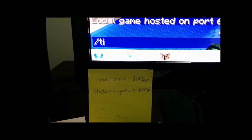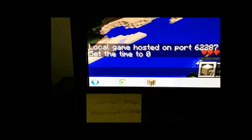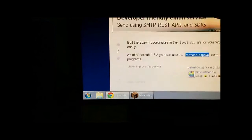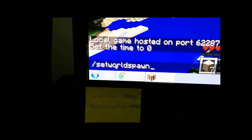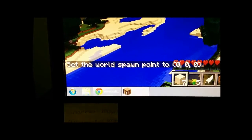Just hit the T key — like Tom — and that will bring up your chat and command window. If it was night time, for example, you can change the time. Set to zero to bring it back to daytime. It already was daytime so you won't see a difference. Or, for example, push T again to set the spawn point — set world spawn. This allows everybody to spawn within about a hundred block radius in the world. You just have to give it x, y, and z coordinates, whichever you like.